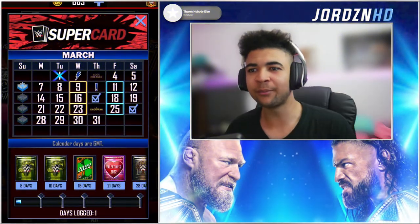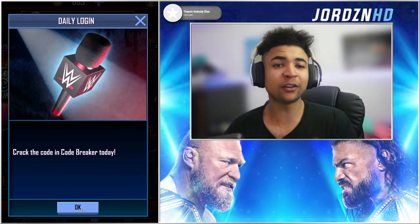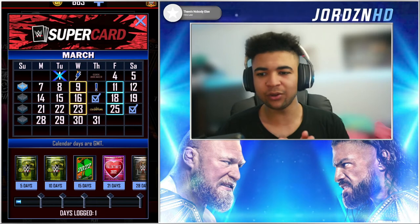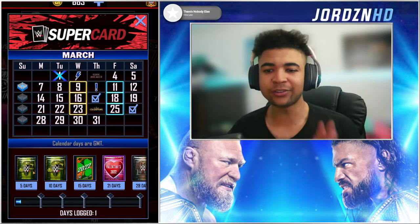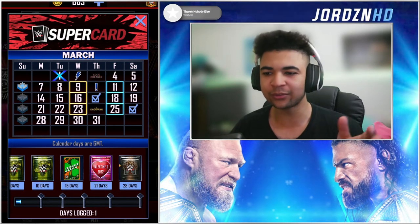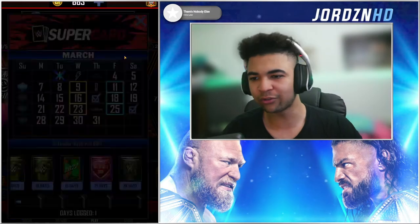Welcome to the first of March. As you guys can see, Codebreaker is officially this Thursday. It doesn't tell us whether it's male or female yet, but we'll obviously know tomorrow with the Wednesday preview. Login bonuses start with Maya, the Valentine's Day card still in packs until they expire in the promo, then you'll have the Valhalla at the end of the month for 200 credits as per usual.